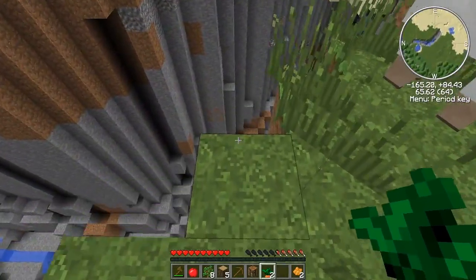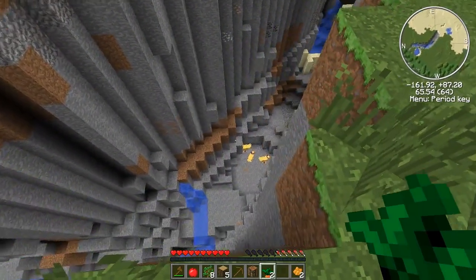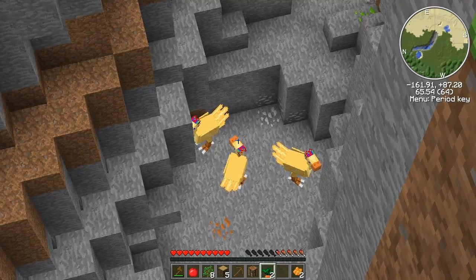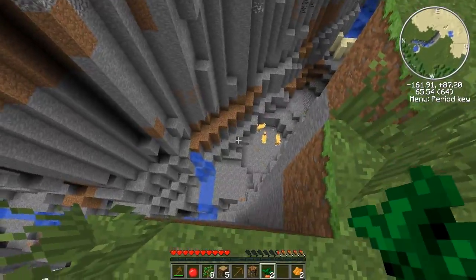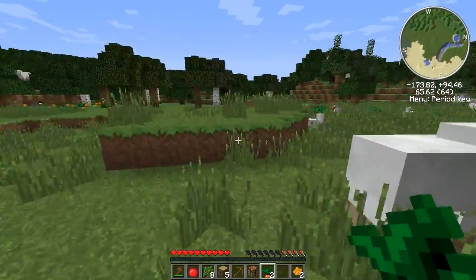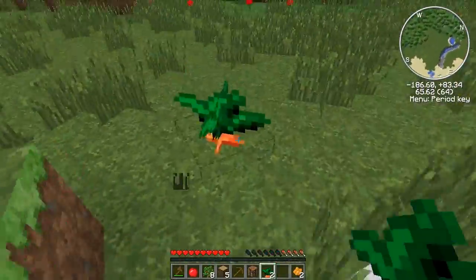That's a mod called ChocoCraft. It's great — it adds chocobos. If you don't know what chocobos are, they're from the Final Fantasy series. They are awesome little things. You can train them, breed them, ride them. And we've got tin and uranium, all sorts of different stuff. I'm going to grab some more of these gysahl greens — I don't really know how you pronounce it.